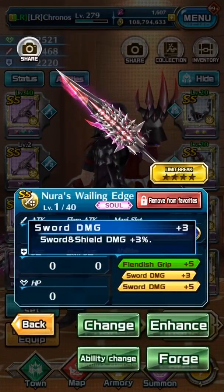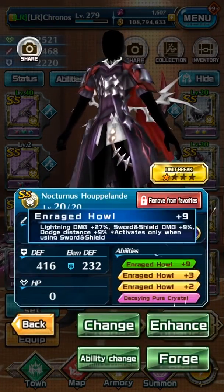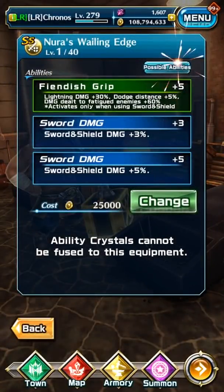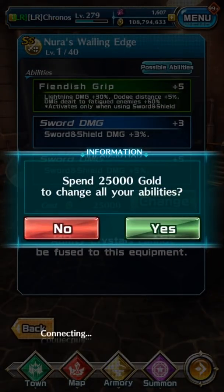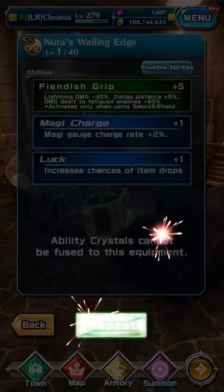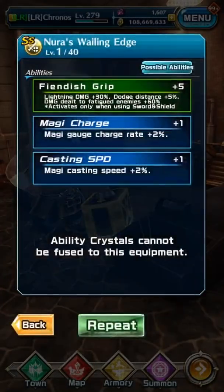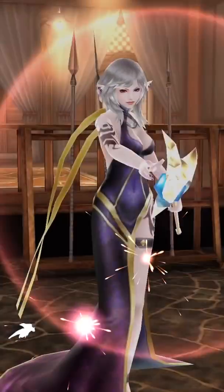Right now I'm trying to roll abilities on this sword and shield. Most of the time you want to roll for the green abilities that come with the armor or weapon — in this case it would be enraged howl and fiendish grip. You go to ability change, possible abilities plus one — that's the best you can get. You always want to go for the green ability. I have 108 million gold, and you want to make sure you do this on Wednesday, since rolling abilities is half price — 25,000 gold for SS gear instead of 50,000.